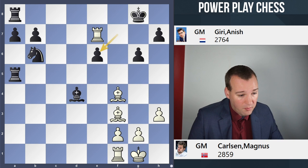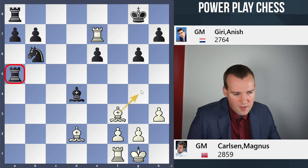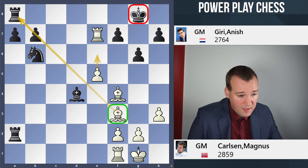Instead of Bg4, probably Bd2 is an interesting alternative — hitting the rook, sidestepping the knight fork on d5. At the moment you are two pawns down, but there is quite some play here still if you manage to get in Bg4. Anyway, this didn't happen. Instead, Giri played here the move Kf8. But as it turns out, the king is very poorly placed on f8, and we will soon see why.